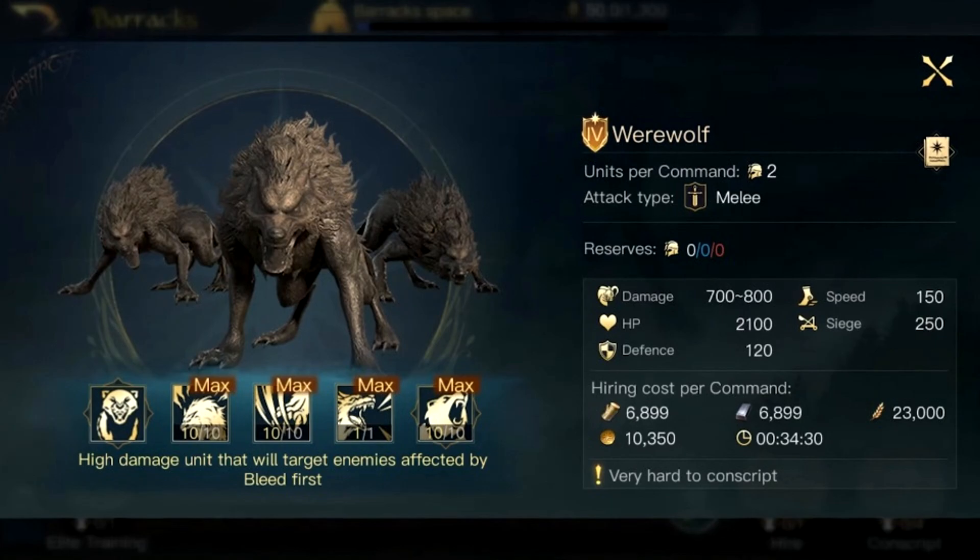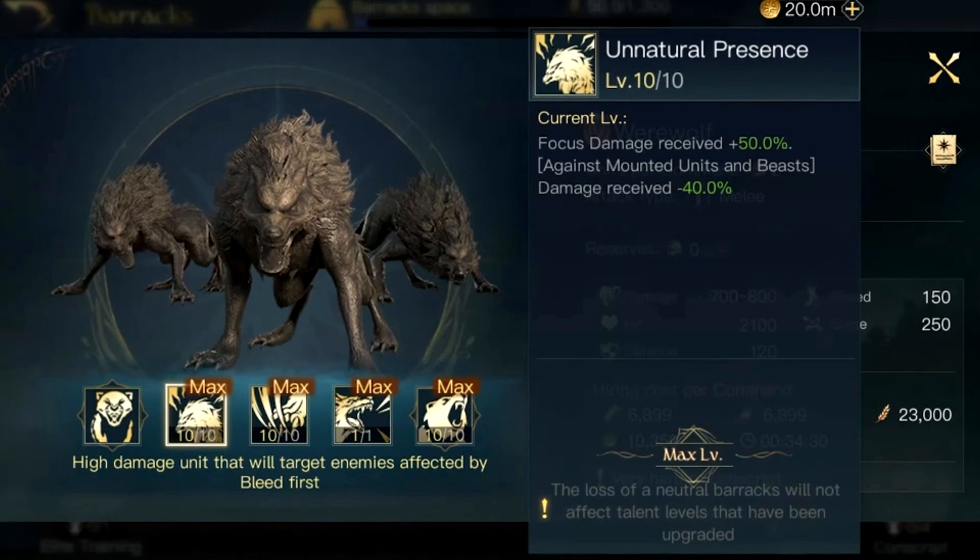We'll look into that in a second. As you can see, the first skill is called Unnatural Presence. It's going to receive plus 50% focus damage, and against mounted units and beasts, damage received minus 40%. Pretty cool with the focus damage there — it's sort of like with werewolves how they're affected by silver and magic and stuff.